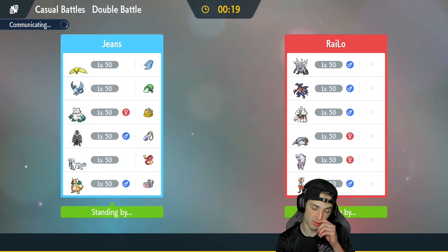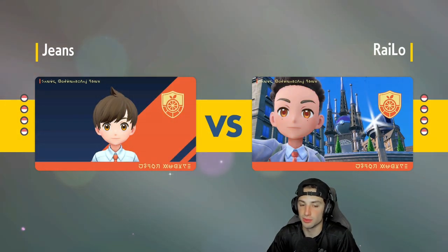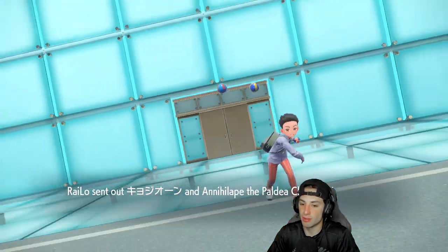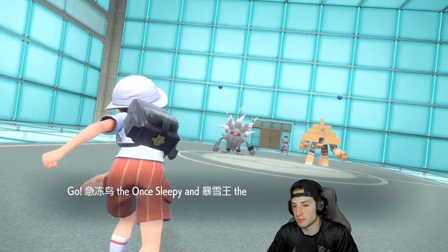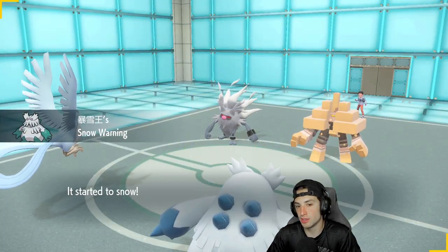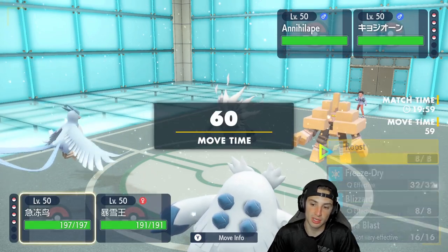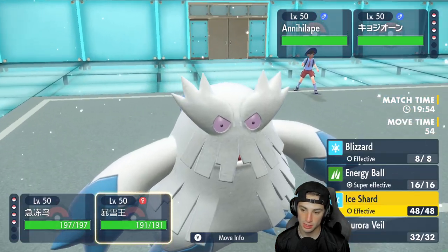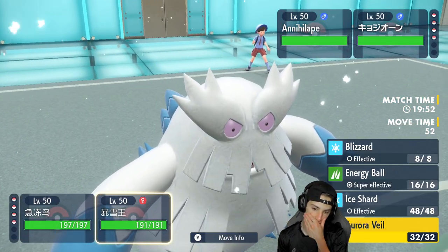They lead with Thunderous and Urshifu. Aurora Veil is definitely going to be our best friend here. Changing Articuno to Water typing could be tough but we might need to. I'm going to go for Tera Blast into the Garganacl slot and consider setting up Aurora Veil right now. I decide to Terastallize Articuno again — I love you, Articuno. My main concern is Abomasnow getting dumped on by Drain Punch, but I really like this Water move going into Garganacl.